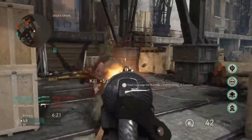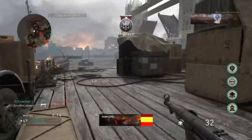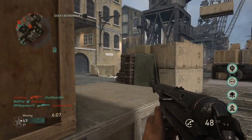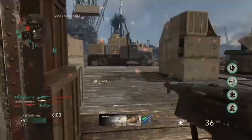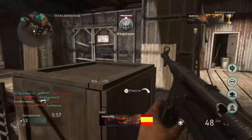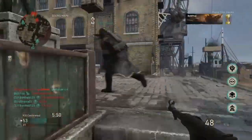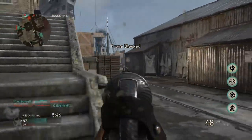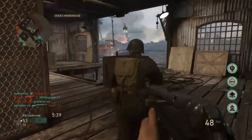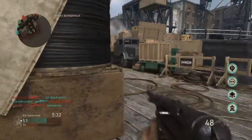The next attachment is going to be Extended Mags. A lot of these reasons tie back to me being a rushy player. Extended Mags allows me to obviously get more ammo, and more ammo is always good. Say you run into a one-on-three or one-on-four gunfight — you're going to be able to take them all out without reloading because you'll have more ammo than them. The MP40 already has a big magazine, but with Extended Mags you get almost 50 bullets — you get 48. That's quite a lot for an SMG and it's definitely very overpowered with this attachment.